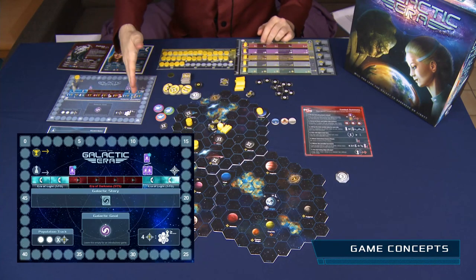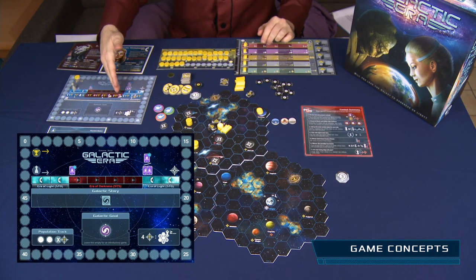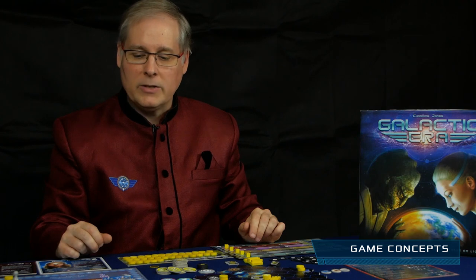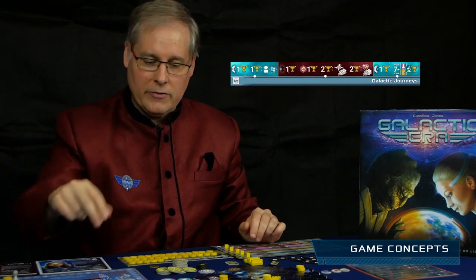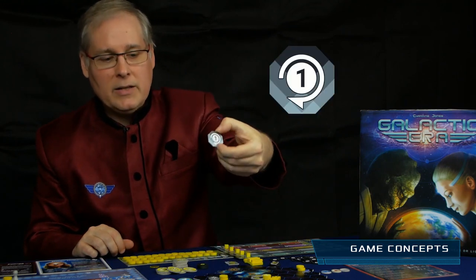The game is played over eight rounds. The first two rounds are an era of light, then four rounds of an era of darkness, then another era of light. In the era of light, you score points for more peaceful activities such as researching. In the era of darkness, you score points for being at war, winning space battles, or taking stars from other players. How you score exactly is determined by your galactic story. The turn order is determined by counters which you can change during the game.